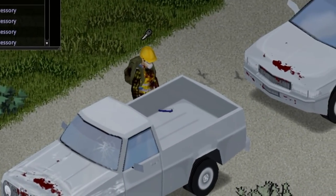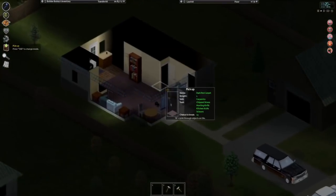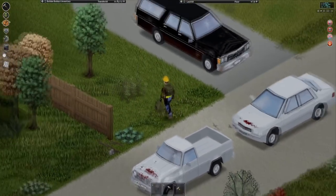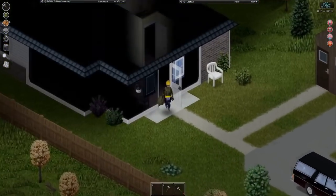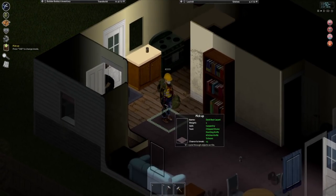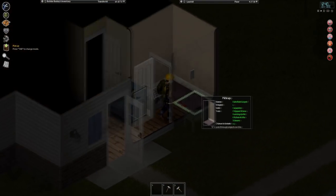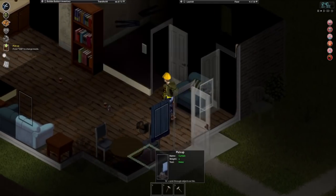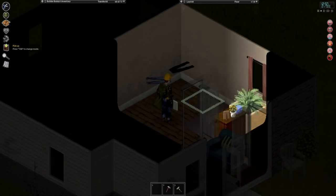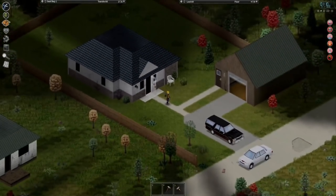We're going to be grabbing every single window and dumping them off inside the truck. Oh, I broke that window — that's fine, we don't need it. It's a 15% chance, so I'd say that's a pretty good risk. Last but not least, let's go take all the carpets. We're probably going to be back here multiple times because there's so much good stuff. I do like the look of this dark red carpet — I think it's going to look great in one of our rooms. Whoever lived at this place before really loves their dark red carpet — they filled the entire place with it. We got around 35 dark red carpets to work with.